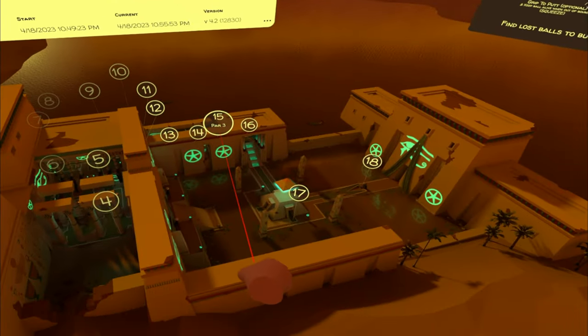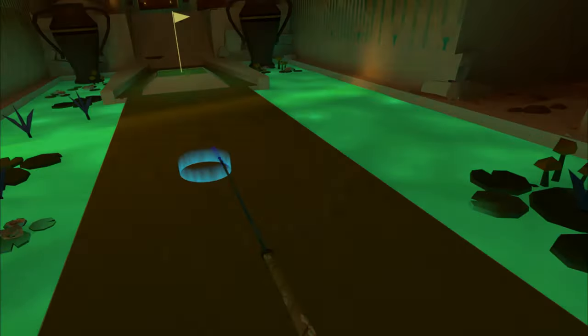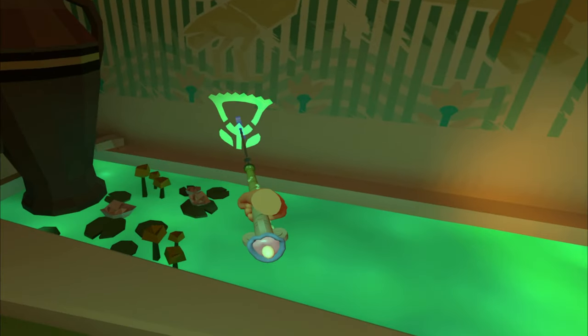Back to the scorecard, hole number 15 — head straight down the green, and you'll find the next clue to the right, there on the wall.